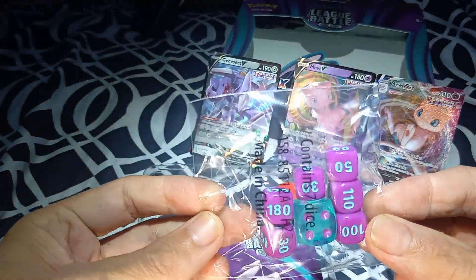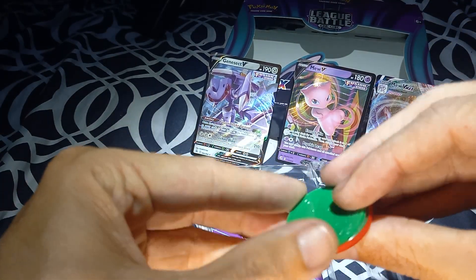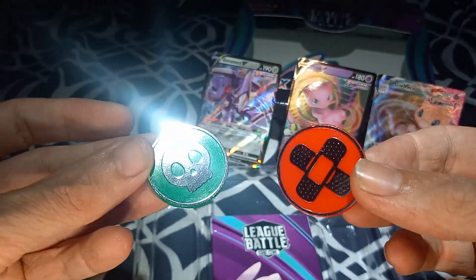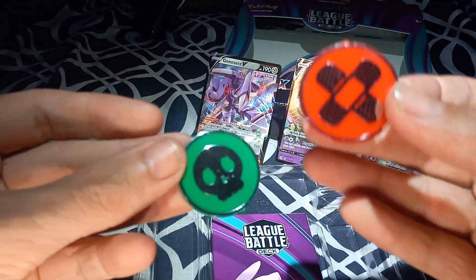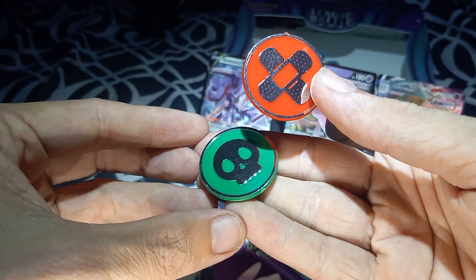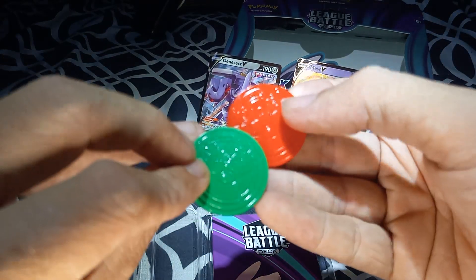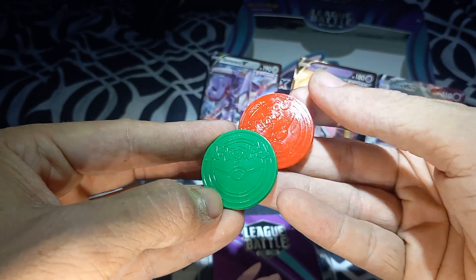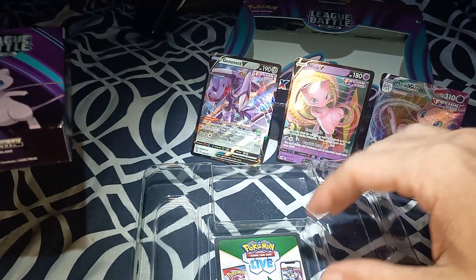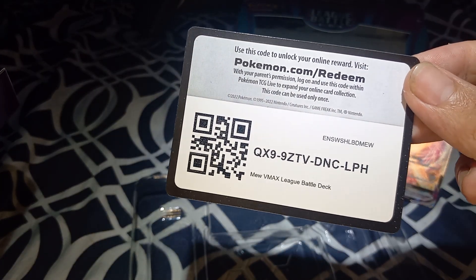Of course we got some dice — I have a whole box of these, it just keeps getting filled up, because I don't play the game, I just like to collect the cards. And a different style — what are they called? Counter markers. Oh I like these. One's got green on it and the other one is red, and the Poke Ball is on the other side. For anybody that wants the code, here you go — first come first serve. I don't ever use these.